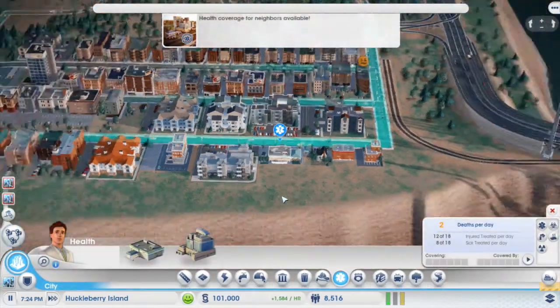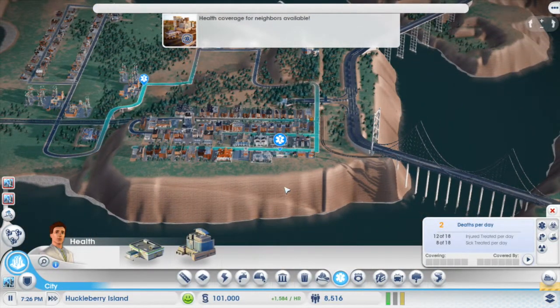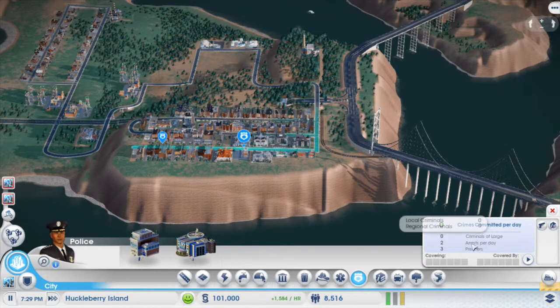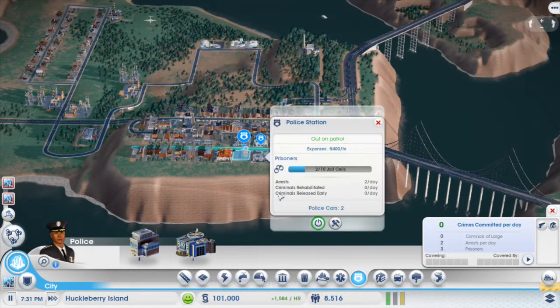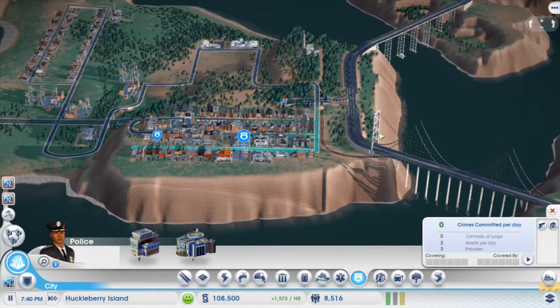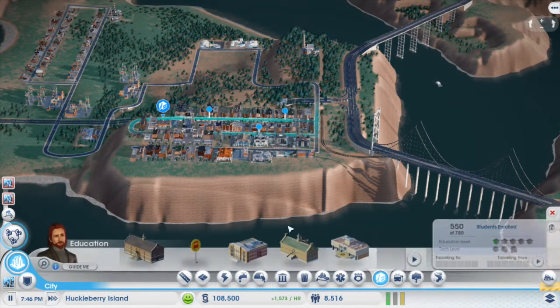Looking at the police tab — zero crime, zero criminals at large, two arrests per day, three prisoners. We actually have two prisoners. Sometimes the stats aren't accurate — I think they reflect the previous day, so anything that happened yesterday is what's shown and then it resets at midnight.